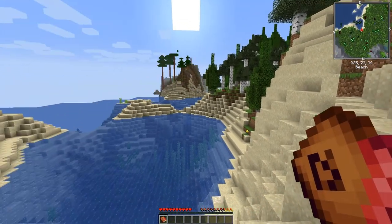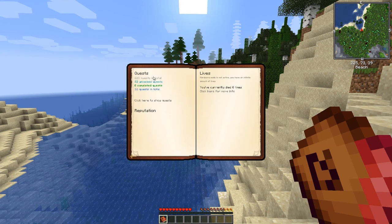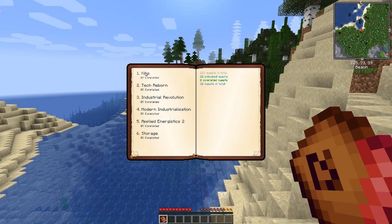So here we are at the beginning. Let's have a look at the quest book — it takes you through the progression of the pack. We've got 223 quests and six different categories. We've got KibiTech Reborn — these are the major mods in the pack — Tech Reborn, Industrial Revolution, Modern Industrialization, Applied Logistics, and Storage, which will be more than one mod. Let's just start with KibiTech.